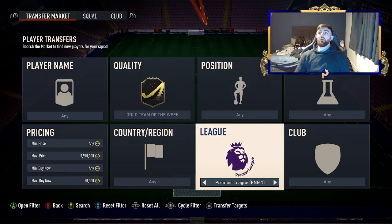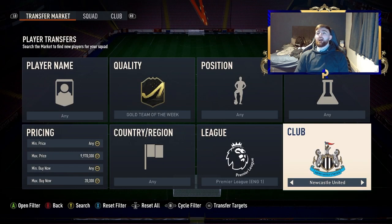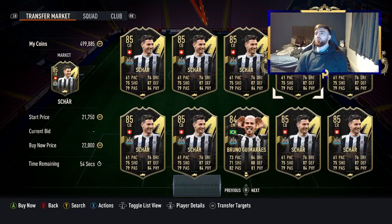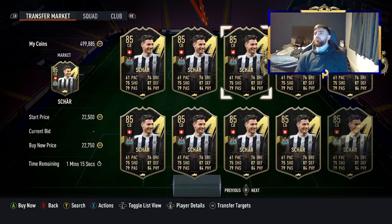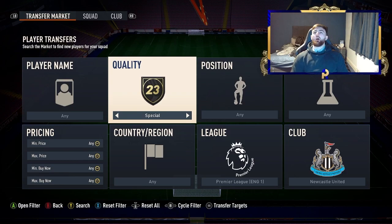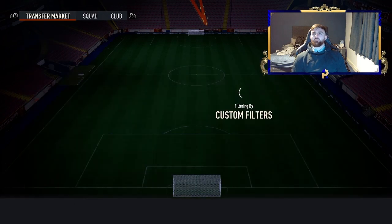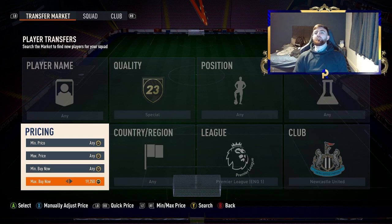Going up the levels again — Gold Team of the Week, Premier League. Arsenal is one we look at a lot, and now Ramsdale is in it, which is an interesting addition. We've also got the Newcastle special cards: Shea and Almiron's cards, Camara, and Bruno Carreras. If you go Gold or Special, Premier League, Newcastle United, look around the 17k–19k mark — and there's Wilson, I knew there was another one.